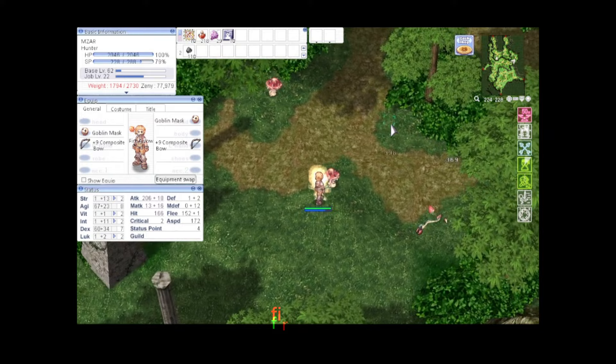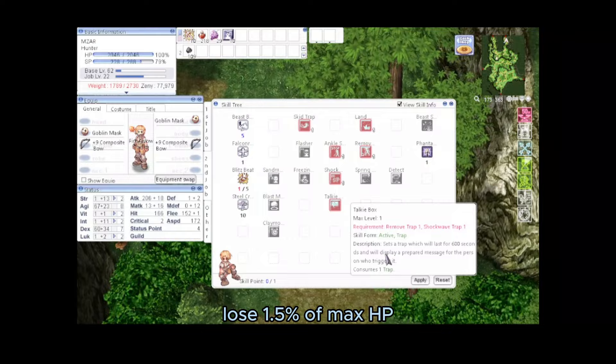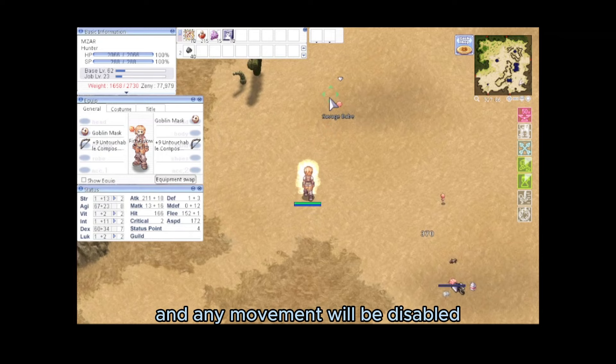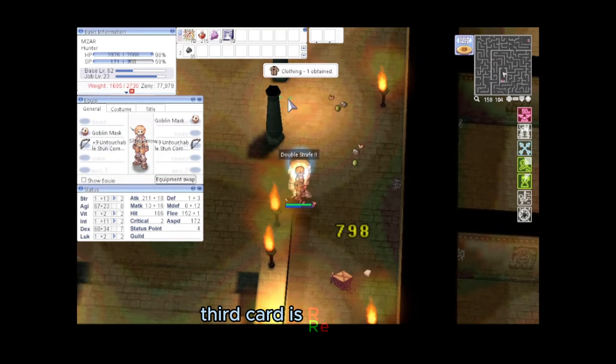Now we gather all cards for status ailments. First is the Snake card: plus 5 attack and 5% chance to poison the target. The effect of poison reduces soft defense by 25%, causes loss of 1.5% of max HP, and disables SP regeneration. Second on the list is the Savage Baby card: 5% chance to stun the target. When stunned, all flee is negated and any movement is disabled for the duration of the stun.